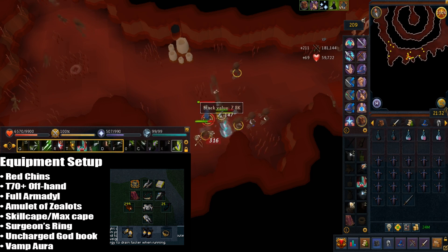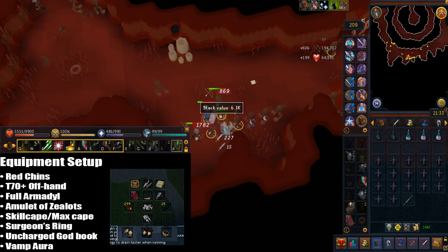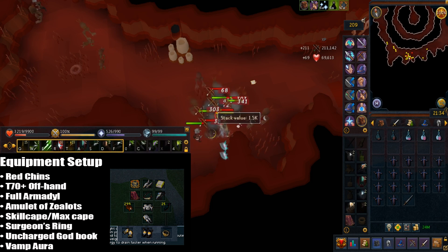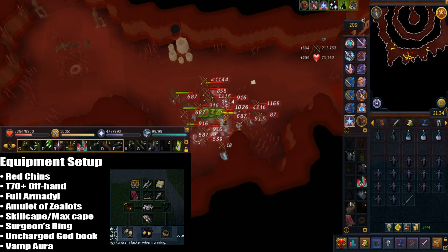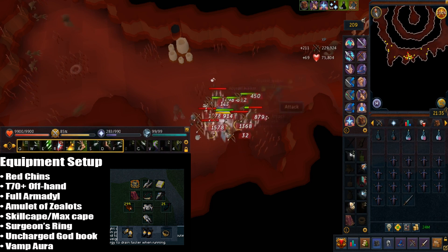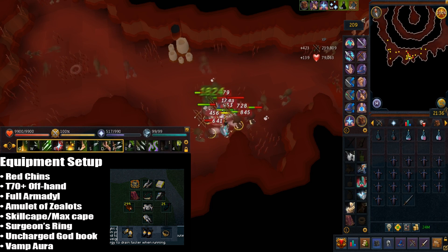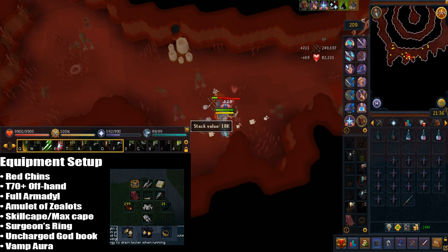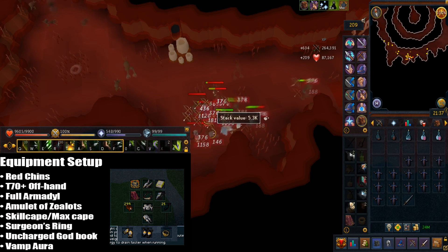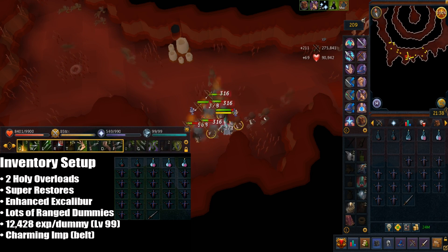You don't really need augmented gear unless it's for invention training, as the Abyss creatures have pretty low HP. The amulet I have is the Amulet of Zealots because it does more damage with leech range strength compared to anguish. Alternatively you can use a blood necklace for additional healing, which makes it pretty AFK. The cape I have is a skill cape or max cape. The Surgeon's ring is the best ring to use here, but you can use any ring. I also have the uncharged god book which is pretty optional, and finally vampirism aura — alternatively you can use penance or inspiration aura as part of your rotation.